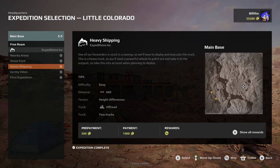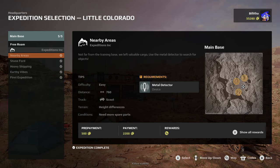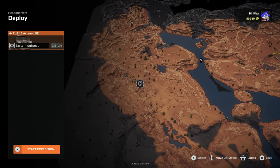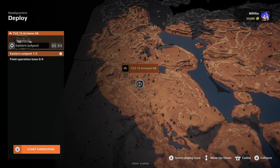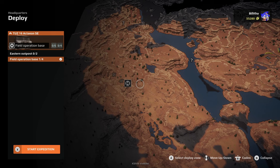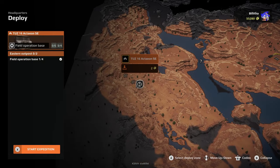Last but definitely not least: if you are doing an expedition where the first objective is really far from your starting point, you don't have to start at the default outpost. On the deployment screen, when the game tells you that you're going to spawn at the eastern outpost, press A. That brings up the option to select your deploy zone, and you can click on the field operation base instead. Depending on the location of your expedition objective, this can save you a load of traveling.